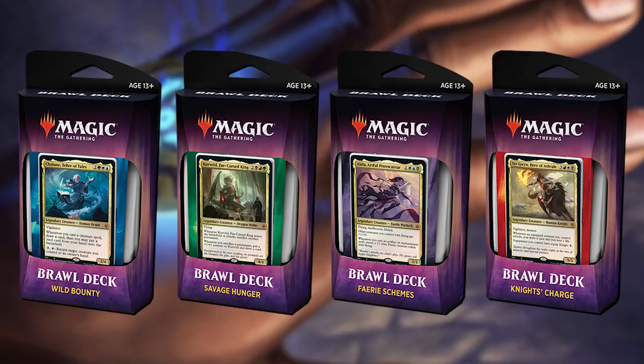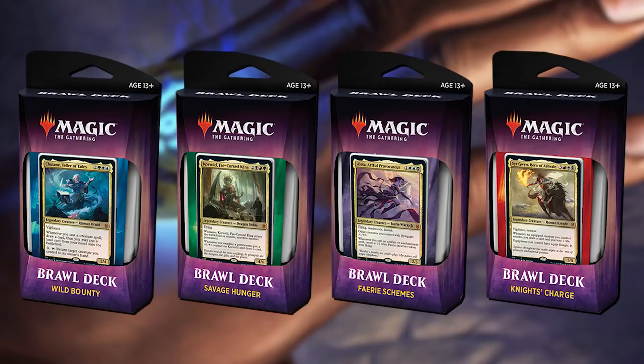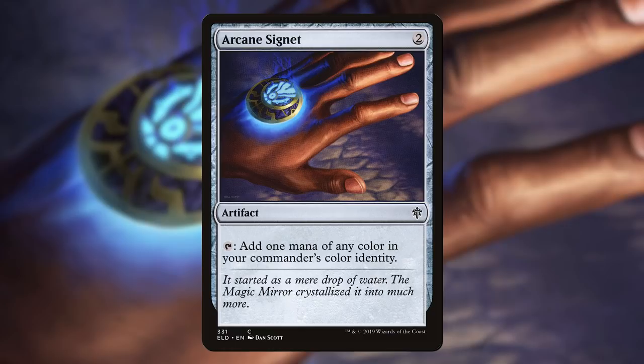For Brawl, it definitely accomplished its goal — it showed up in most decks and really helped fix the mana. But the thing about making a Magic card is now it has to live in Commander forever. And so because of Commander, Arcane Signet quickly became the talk of the Brawl preconstructed decks. In fact, not only were not enough of the decks made, but you really couldn't find them anywhere because every Commander player was trying to buy them to get their hands on Arcane Signet.